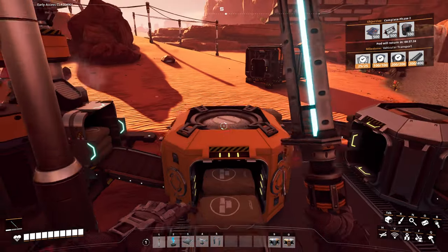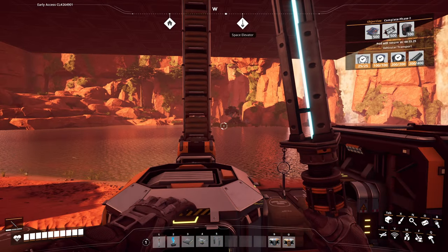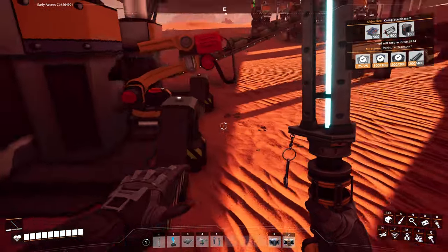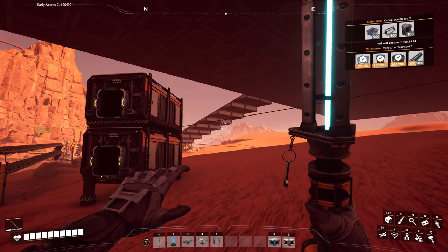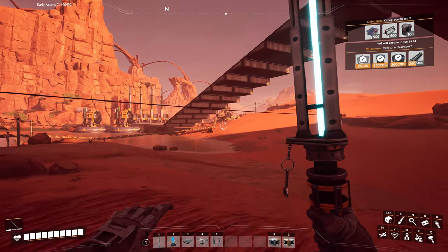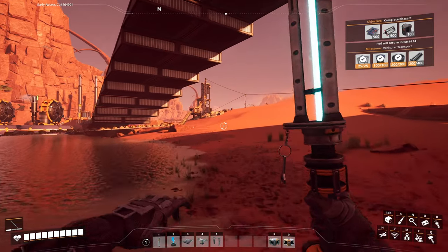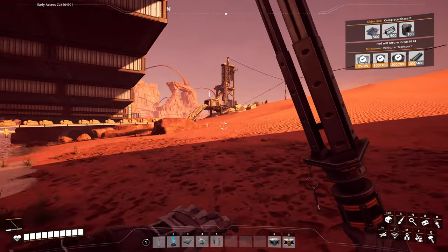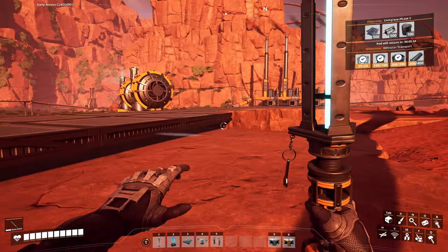I basically have four of these guys running at full blast making as much concrete as I can. Once it gets filled up, it basically just shoves things straight upstairs — takes the concrete and shoves it into the old grinder. After the last episode I also added four power stations over here, which is more than enough for all of our power for now.